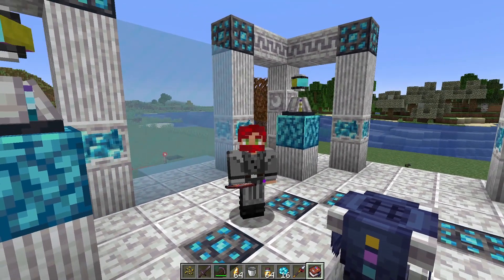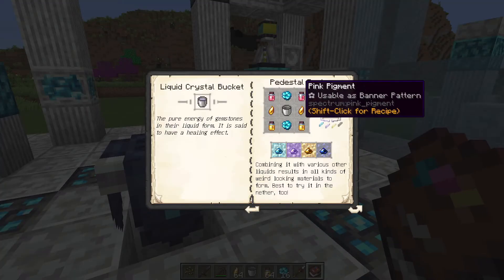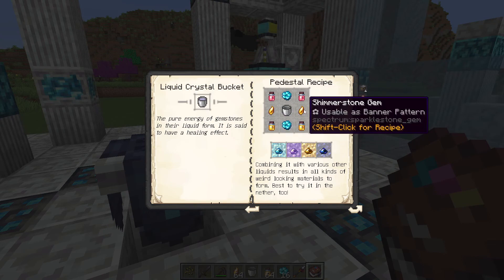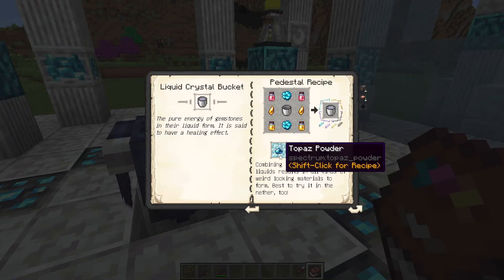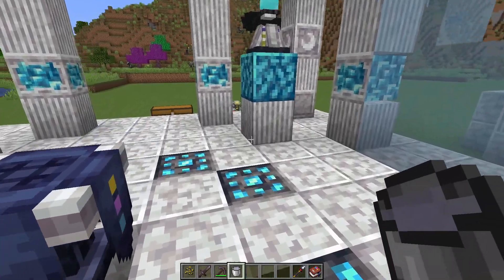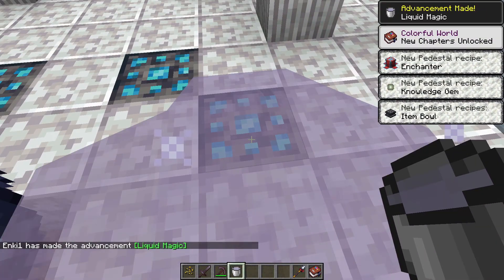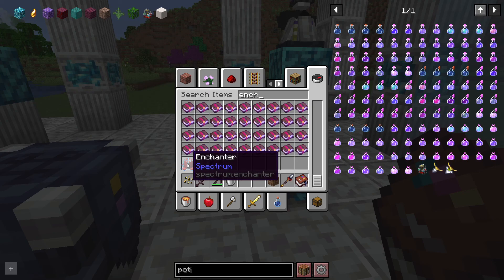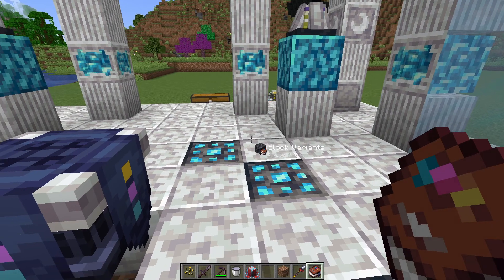The next thing on the list is to make some liquid crystal. The recipe is as follows: two pink pigment, a mermaid gem, yellow pigment, shimmerstone, a bucket, and one of each type of powder. Once you have the bucket, put it down, stand in it, then pick it back up. With that progress, we can now make the spectrum enchanting table.